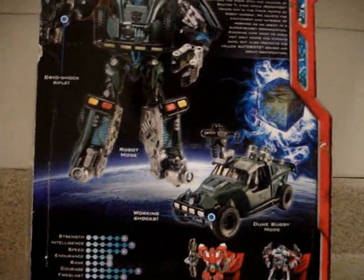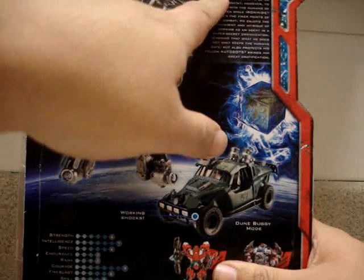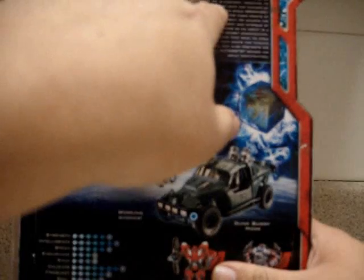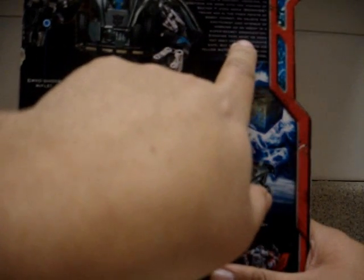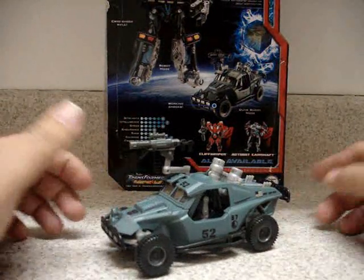You can see where Landmine comes from. It says here: brought to life by the All Spark pulse wave released during the final battle against Megatron, Landmine is still learning what it means to be an Autobot. He is content, however, to continue his work with the humans of Sector 7, even while Ironhide trains him in the finer points of robot combat. He enjoys the excitement and intrigue of working as an agent in a super secret organization, knowing that what he does not only keeps the humans safe but also protects his fellow Autobots — that brings him great satisfaction. So that's the bio on Landmine.